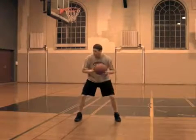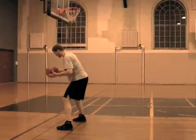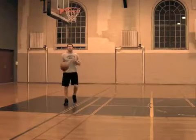Another possibility would be a player going up with a fake, then sliding his pivot foot on the McHale move, before going through and going in. That's not going to work either.